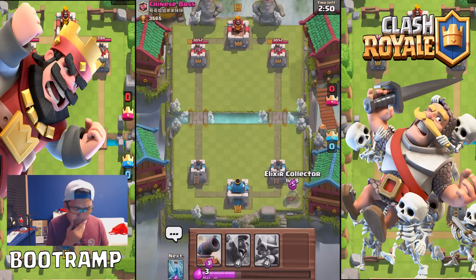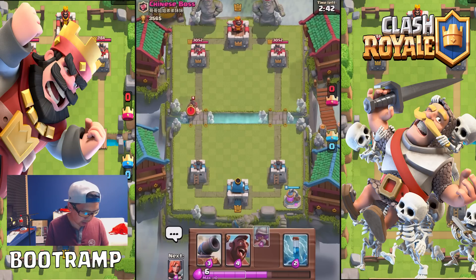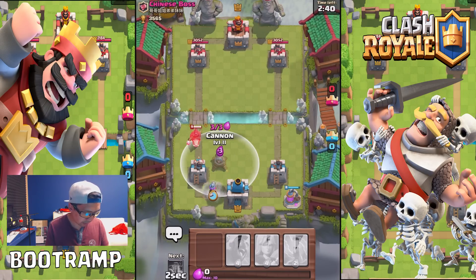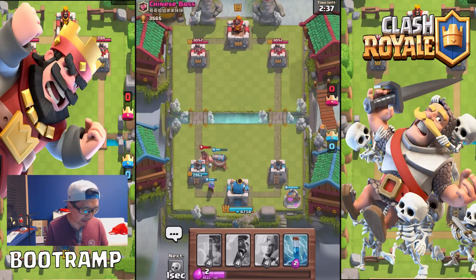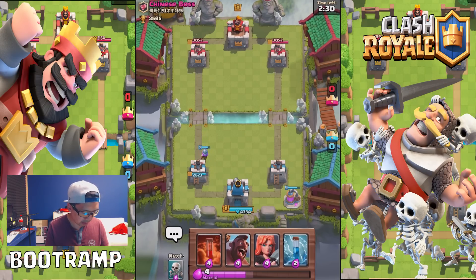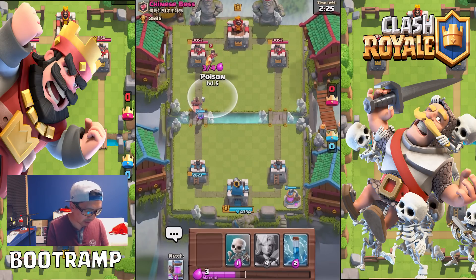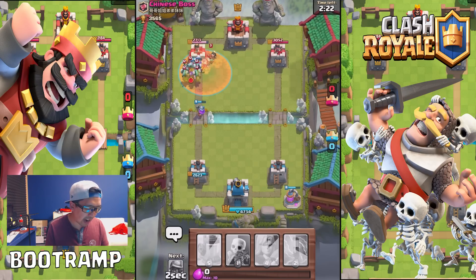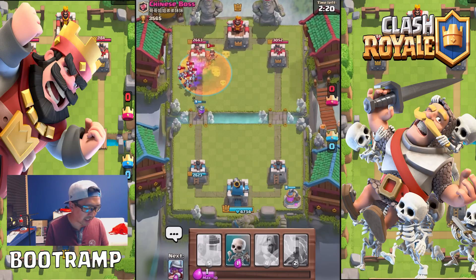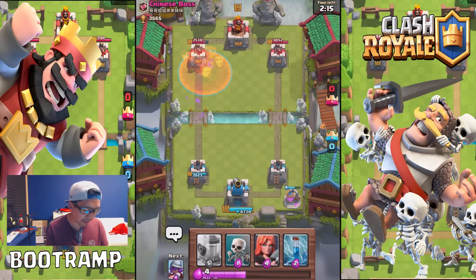Let's drop the elixir collector. Dropping the cannon right there to distract — keep the Hog Rider down. Let's drop the Hog Rider and drop a poison spell as well. Oh man, that's so good — taking those minions! That's what I'm talking about; I love the poison spell. Look at the tower just losing HP!